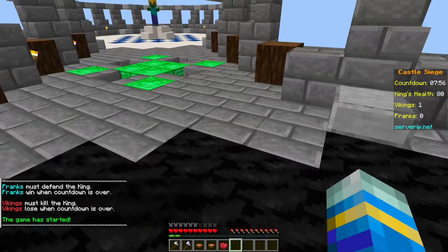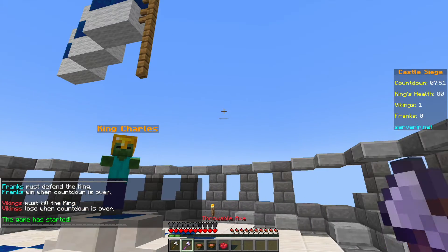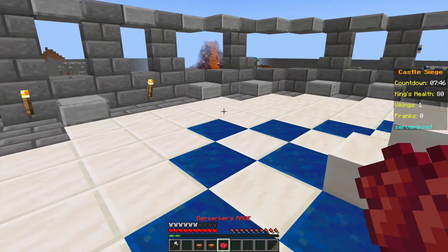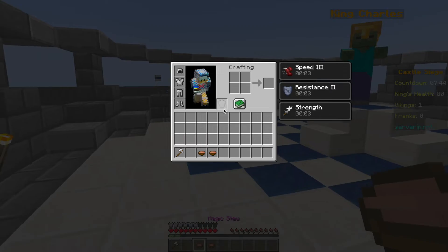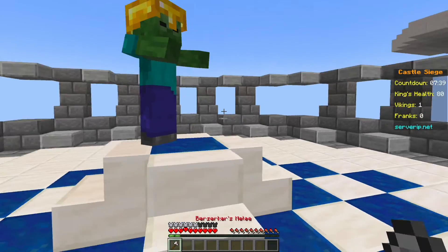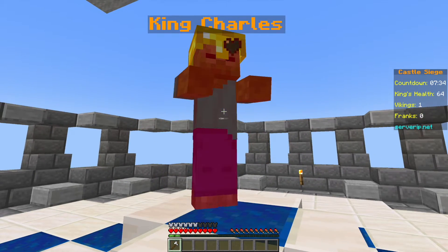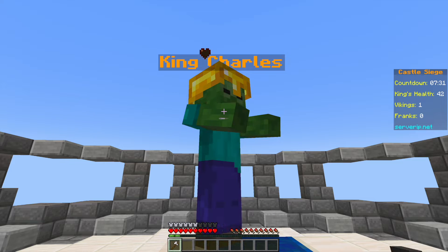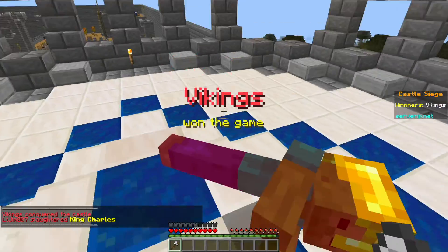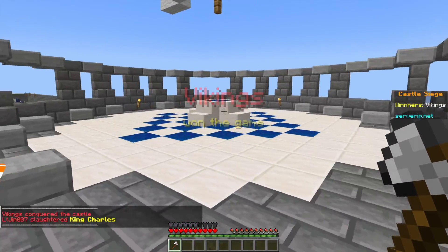I've spawned over here at the Vikings spawn point, and any Franks would spawn over here. I've got a throwable axe which I can right-click to throw. We have items like Berserker's Rage which gives a few different effects, some stew for health, and a melee weapon to attack King Charles with. On the right you can see a countdown until the game ends, how many people are on each team, and the king's health. Vikings won the game — a very easy one since I was the only one playing.